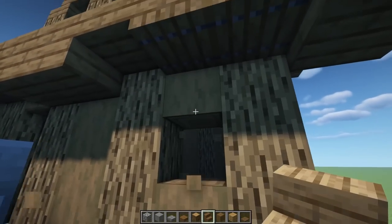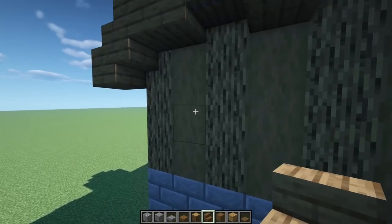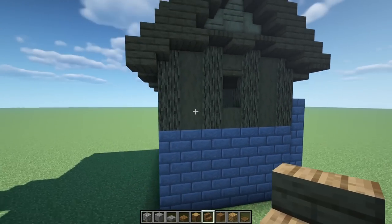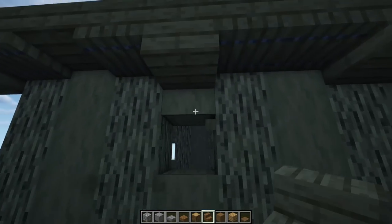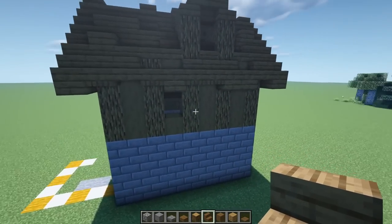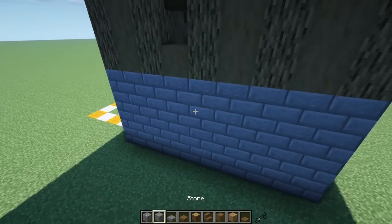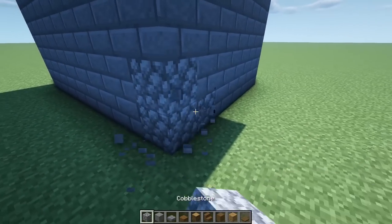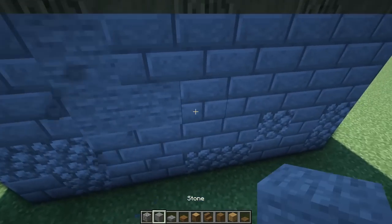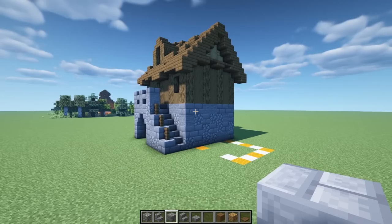Add some windows: pop one here, get rid of the top one and put a stair there. On this end, put a window in the center — remove those two and put an upside-down stair. On this other end, put a window on the corner. You can add more or take away — it's up to you. Over here we won't add any since we're adding the forge area. Also, do a quick texture pass adding cobble to the bottom edges and stone to the mid and top areas.